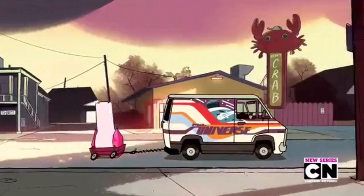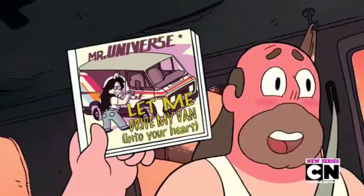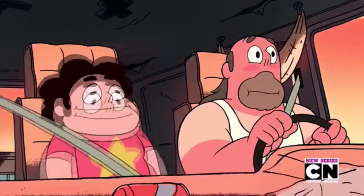They need to get the laser light cannon to the gems. They put it in a wagon but the wagon instantly breaks. They start driving toward the beach and Steven finds one of Greg's albums — 'Let Me Drive My Van Into Your Heart.' Steven is just smiling, shaking, bouncing up and down. I like the song — it's the first song in the show and it gives you a feel for the music. It really does sum up a good chunk of the show in just this one episode.